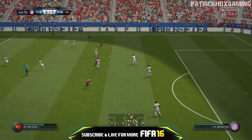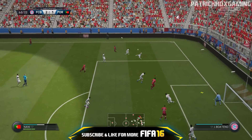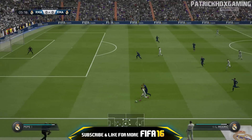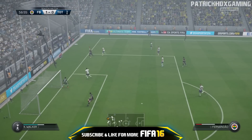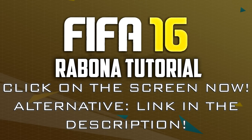Last but not least, we have the trick shots. A trick shot can be a scissor kick, a diving header, or a no-look shot — whatever you can imagine. This type of finish is just a show-off, but if you score a goal with it, it looks amazing. Especially Rabona shots are very effective this year. If you want to learn how to do them, check out my Rabona shot tutorial by clicking on the screen now or following the link in the description.